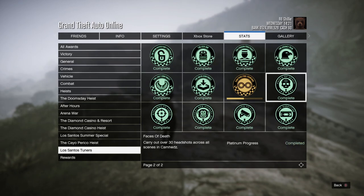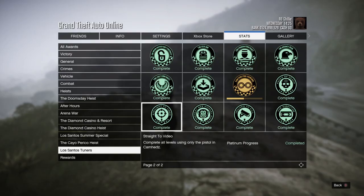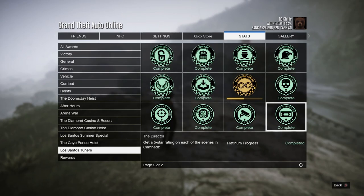Carry out over 30 headshots across all scenes in Cam Heads, which will unlock this t-shirt. Complete all levels in Cam Heads only using the pistol, that unlocks this t-shirt. Get a five star rating on each of the scenes in Cam Heads, that gives you this shirt.